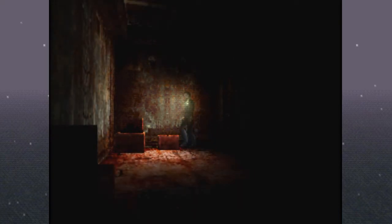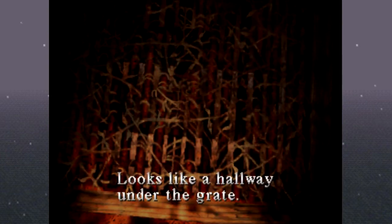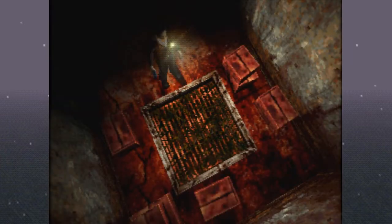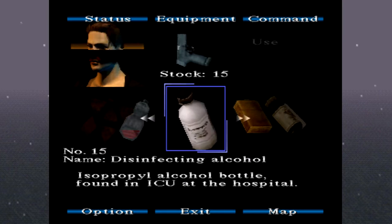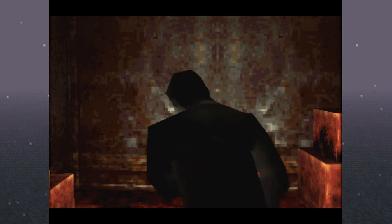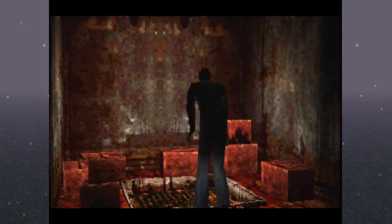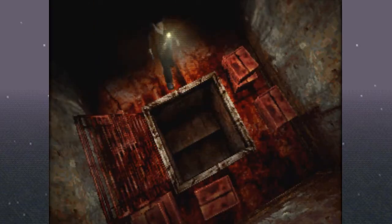Surprisingly, no enemy jumped out at us. What are we going to find back here? Looks like a hallway under the grate — so there's a floor below. Can't move it since the vines have grown around it. We probably have to use the alcohol on this and then light it on fire — that's probably what we've got to do. Isopropyl alcohol — we'll use that. This is a pretty neat puzzle. And then the lighter — hopefully we're not standing too close. Kaboom! Down the hatch.